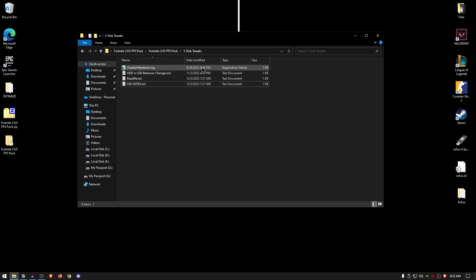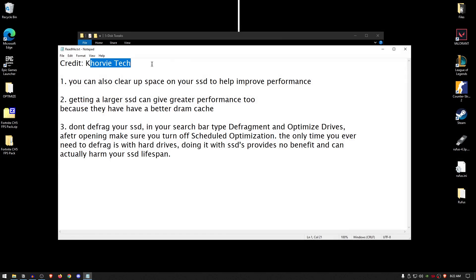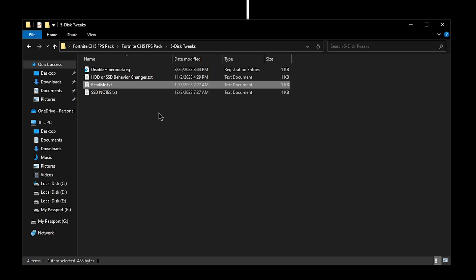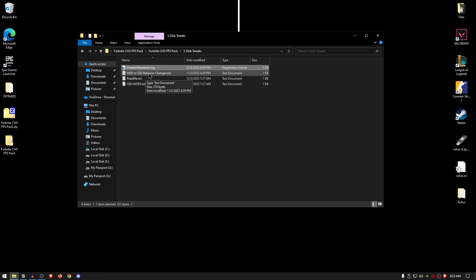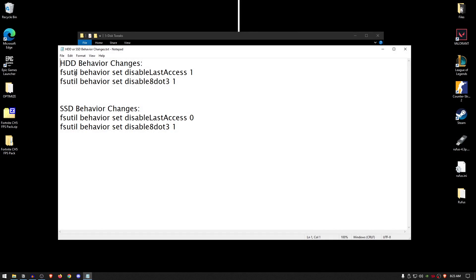Moving back into the pack, open up the disk tweaks — credit for these goes to Corpetech on YouTube, go search his channel and watch his videos too. Basically, what we will be doing is disabling hyperboot for our SSDs and hard drives. Simply double click, hit yes, hit OK. For the HDD and SSD behavior changes: if you only have a hard drive, use these two commands. If you only have an SSD, use this command first and then this command. However, if you have both a hard drive and an SSD, you may want to skip this one.